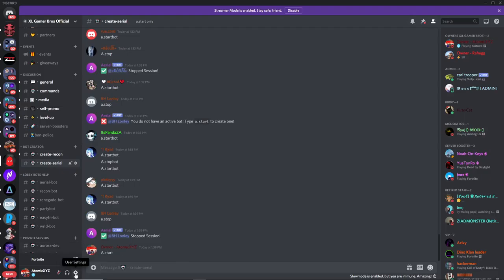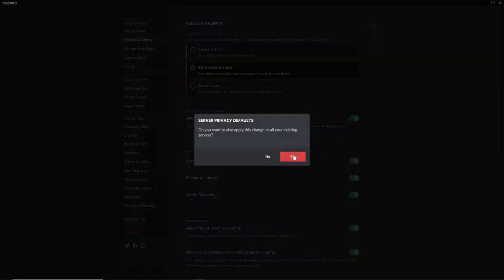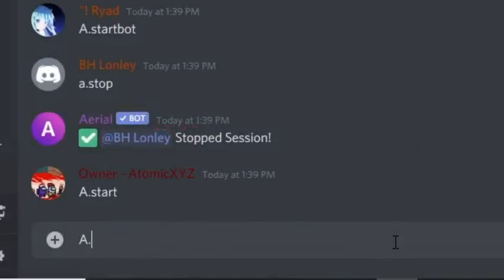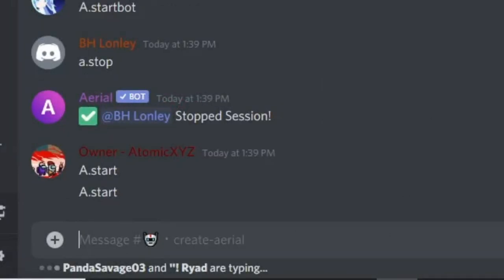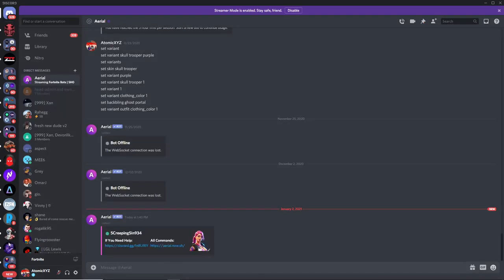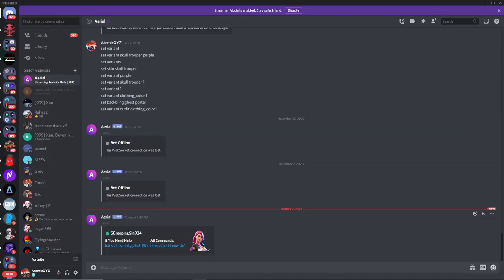Go down to the text area and type in 'a.start', then press Enter. Make sure that you have your DMs on — if you have them disabled, make sure it is checked and says yes. Then type 'a.start' and it will send you a direct message. Click on that direct message and it will pop up something like this. Once you get your bot, copy the exact name shown.